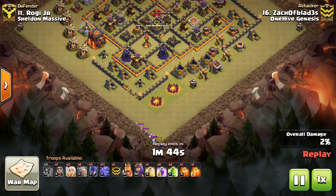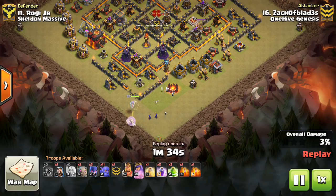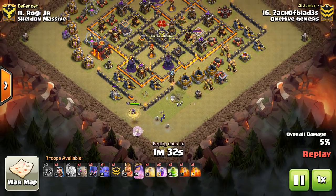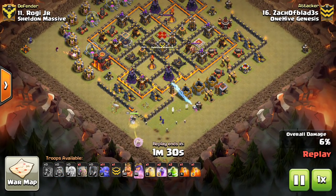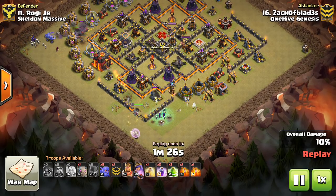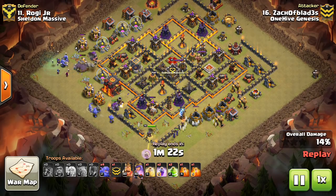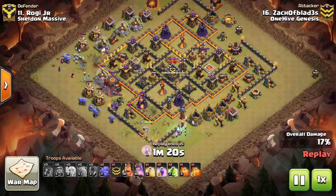This first one is the Classic Witch Bowler, and this one adds healers to it. Three healers right here on the queen, just to help her step up and take out some buildings. Not supposed to be a huge queen walk, just a little bit. The witches also help out by providing tanking, and just add a little bit of extra oomph to that side of the attack.